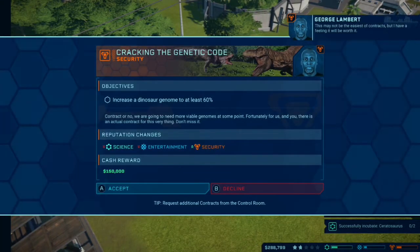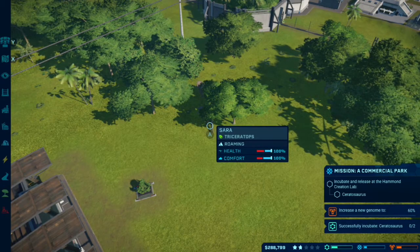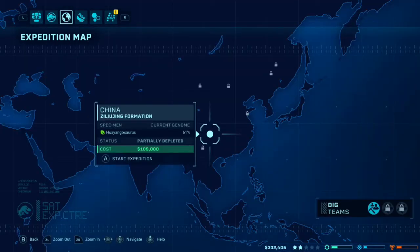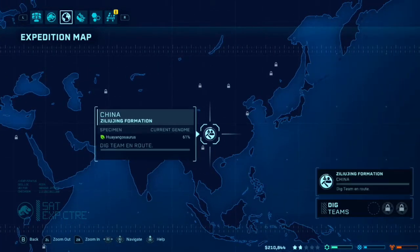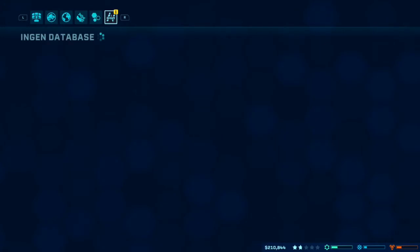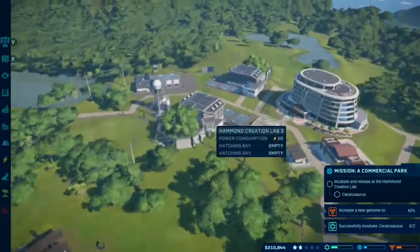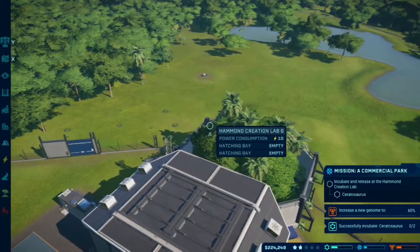This may not be the easiest of contracts, but yeah, we can easily take that one. I have a feeling it'll be worth it. That's a contract I can actually use. It's funny because security gives me the best contracts so far, and it's not even that I want to be hanging out with security — it's just that they have the better contracts. I would like to do this one again, but that amount of money. I mean, we're going to do it, but it makes me feel so bleh. I'm glad to hear that now Mocha is in charge of everyone because Mocha is wonderful.